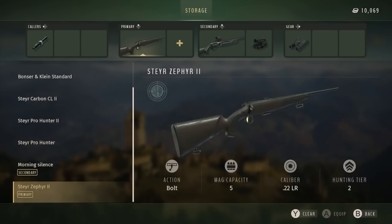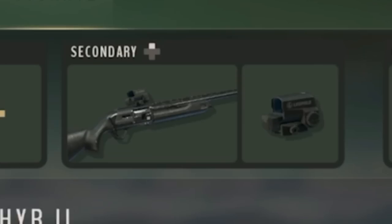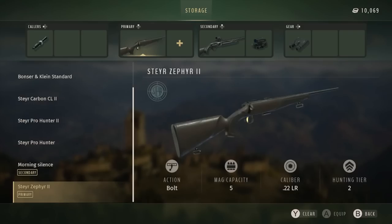The Steyr Zephyr 2 in .22LR is probably for small game — stuff like rabbits and maybe birds, though whether .22s are allowed on birds remains to be seen. Looking at the inventory, we can also see a shotgun with one of the red dot optics mounted on it, confirming you can use red dots on shotguns. It also appears to be a semi-automatic shotgun, which is another amazing thing to see.